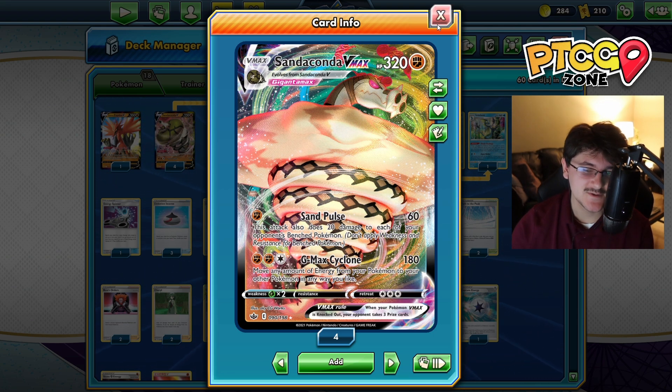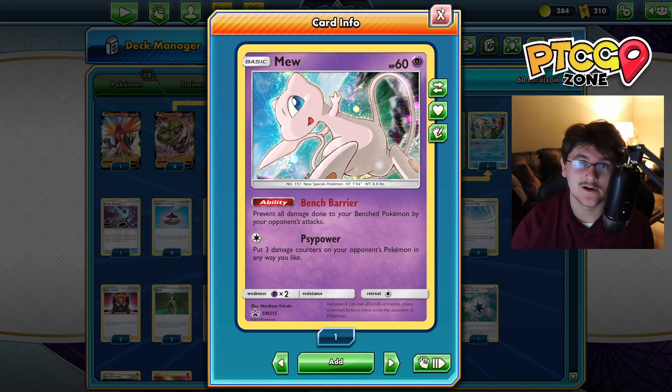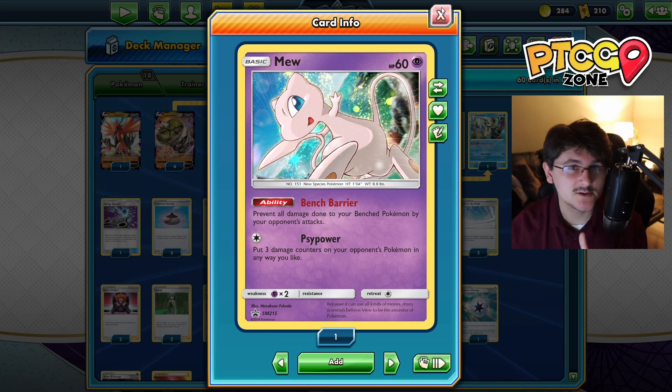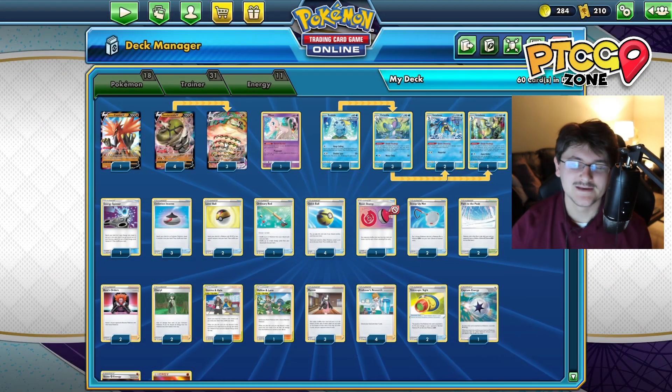One thing I want to mention with Sandaconda before we get into it - it is very much heavily walled by Bench Barrier Mew. That's one card that is just going to be absolutely detrimental to Sandaconda. Since this card is probably going to be super popular and heavily played, especially with Urshifu being so common right now, it just makes sense that Sandaconda probably isn't going to be super viable - but the deck is super cool and fun, so we're going to get into it right now.